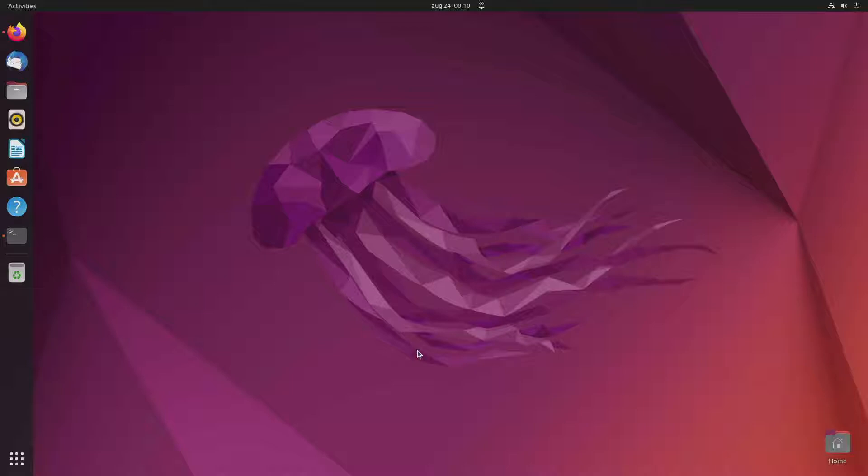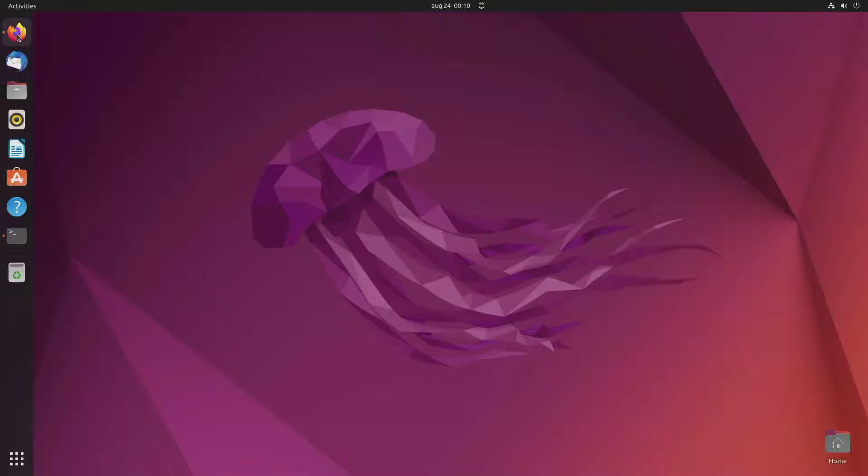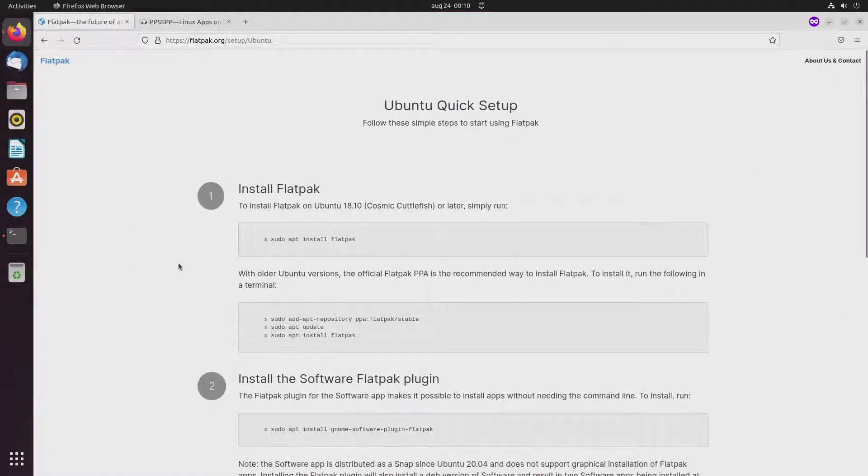I'm running Ubuntu 22.04 at the moment and someone said it's real easy to install PPSSPP through FlatHub or Flatpak. So here are the instructions to install Flatpak — just this command. I will also leave a link to this website with the instructions.